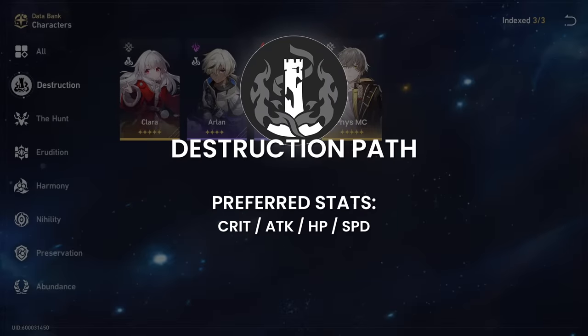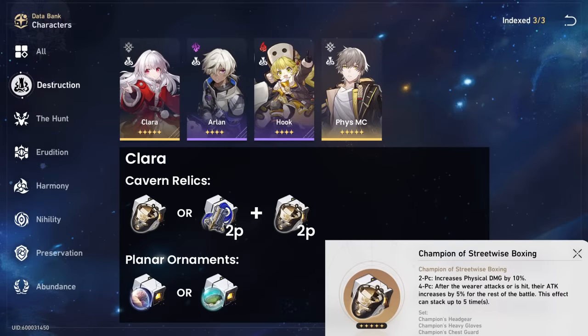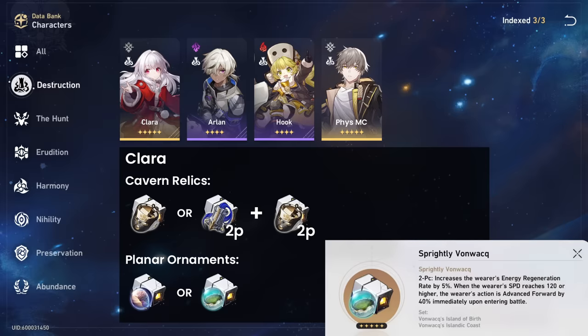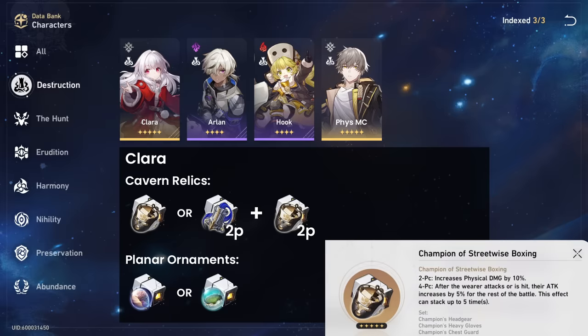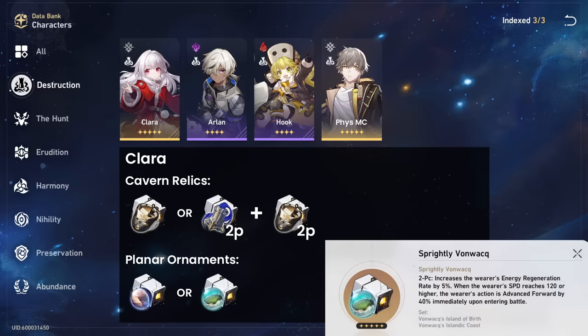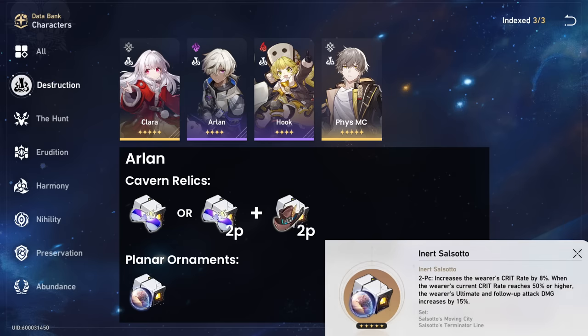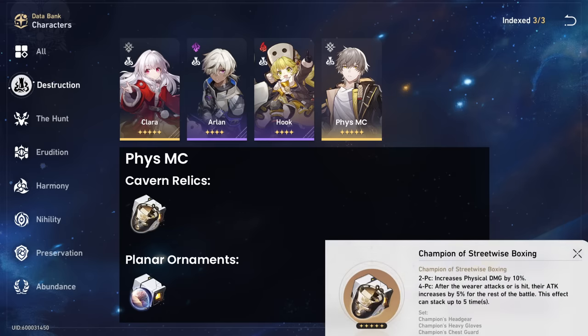Destruction Path preferred stats: crit, attack, HP, and speed. For Clara: 4-piece Physical or 2-piece Physical plus 2-piece Guard, with 2-piece Inert Salsotto or 2-piece Vonwacq — either full offensive 4-piece Physical or half-half with damage reduction from Guard. Vonwacq for ERR and ultimate uptime, or Inert Salsotto for crit rate since all hover counters are considered follow-up attacks to gain the 15% damage bonus. For Arlan: 4-piece Lightning or 2-piece Lightning plus 2-piece Musketeer alongside 2-piece Inert Salsotto. For Hook: 4-piece Fire and 2-piece Inert Salsotto. And for Physical Trailblazer: 4-piece Physical and 2-piece Inert Salsotto.